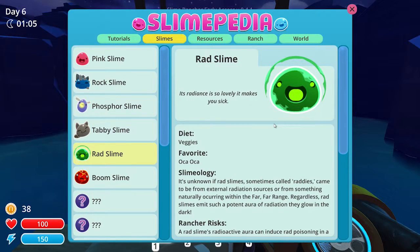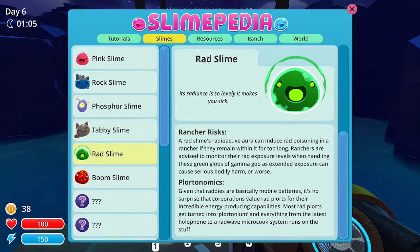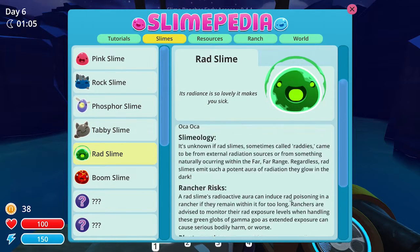Rad slimes — they are so cool. They eat veggies; favorite is oka oka. I don't know what the heck that is. It's unknown if rad slimes, sometimes called raddies, came to be from external radiation sources or from something naturally occurring within the range. Rad slimes emit such a potent aura of radiation they glow in the dark. Rancher risk: a rad slime's radioactive aura can induce rad poisoning if you remain within it too long. Ranchers are advised to monitor their rad exposure levels when handling these green globs of gamma goo, as extended exposure can cause serious bodily harm or worse. Given that raddies are basically mobile batteries, corporations value rad plorts for their incredible energy-producing abilities. Most rad plorts get turned into pluritonium, and everything from the latest holophone to a rad wave micro clip system runs on the stuff. Pretty awesome.